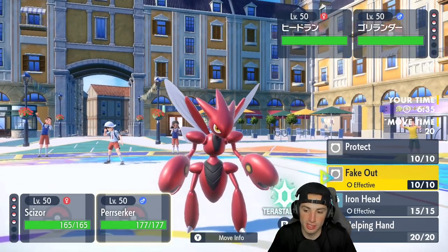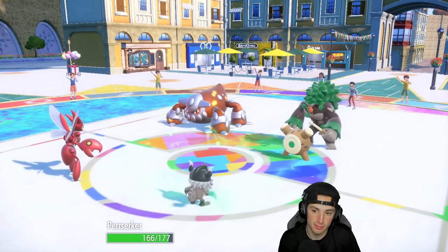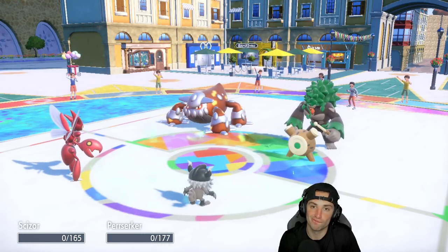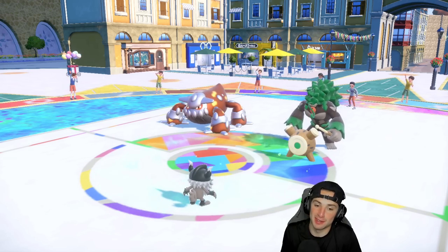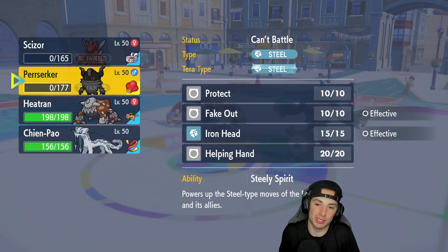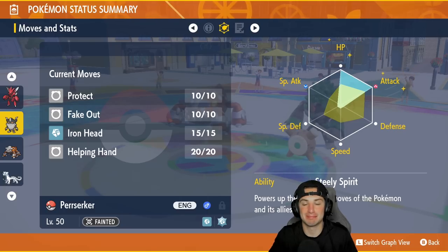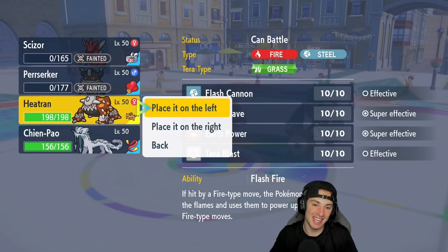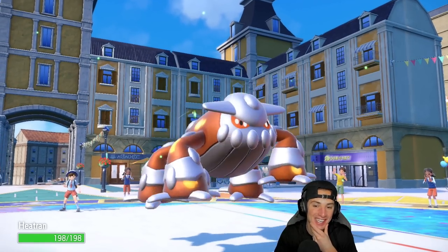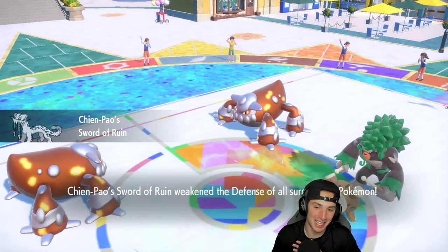I think I'm just gonna U-Turn pivot. Wait — Scizor, are you faster than Heatran? We're gonna swap to Flash Fire Heatran — oh no. I almost gave up on the match. We're gonna still go for the U-Turn and Fake Out the Heatran instead, but no — he just outspeeds me. That's really rough. I probably should have checked the Brute Bonnet's speed beforehand — the last Steely Spirit team I used had the Brute Bonnet maxed out on speed so it could outspeed, but this one is not. That is really troublesome.